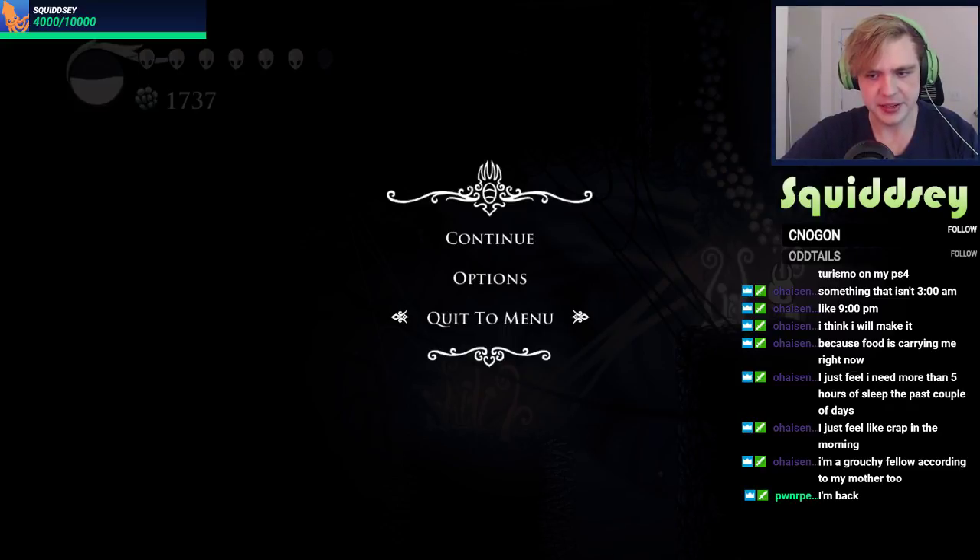Oh, I think this is the place — if we continue leftward we'll be able to find a tram pass. Ouch — oh, that lingers. What's over here? Pale Ore! Nice — now we can go ahead and upgrade our nail too.